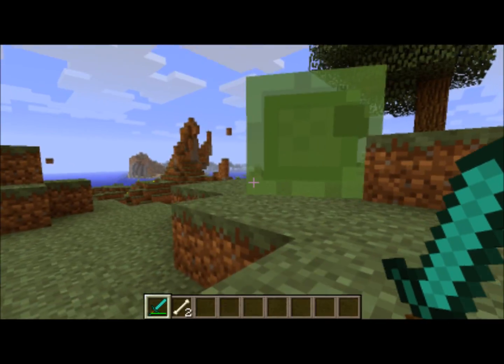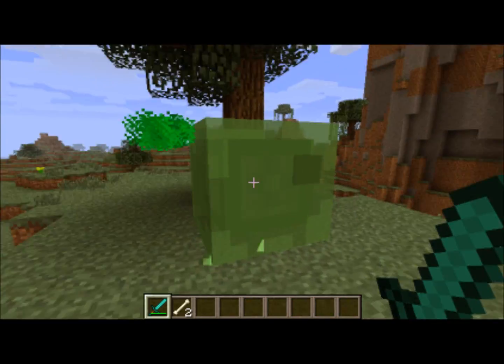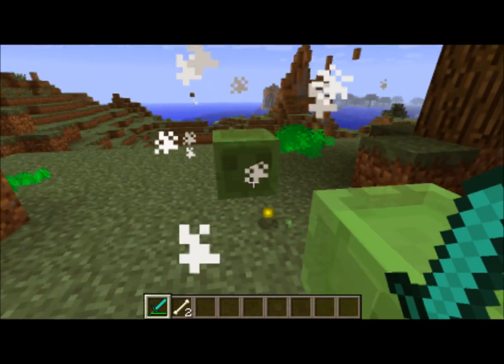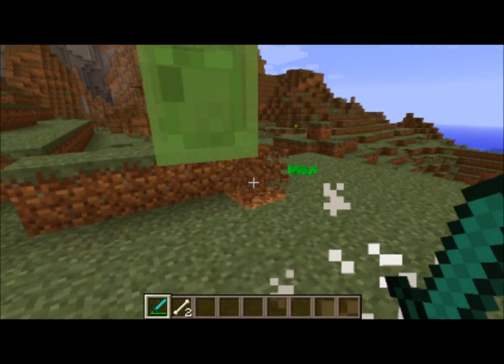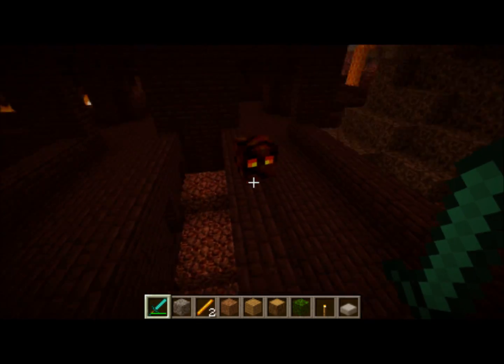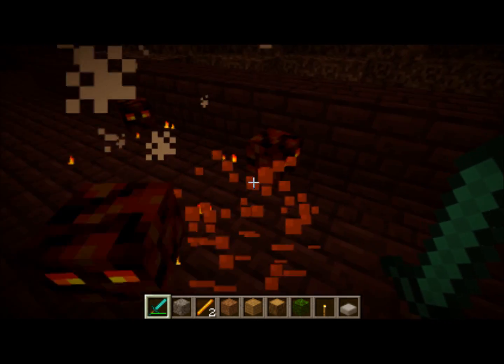Another mob that gives off a different color blood is slimes. They have green blood, which makes sense because they're made of slime. The slime's nethery cousin the magma cube gives off these lava-like particles for its blood.